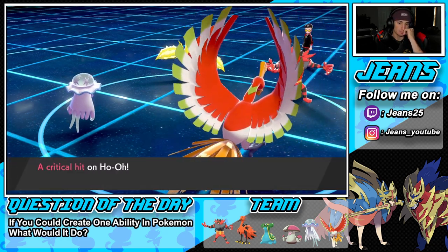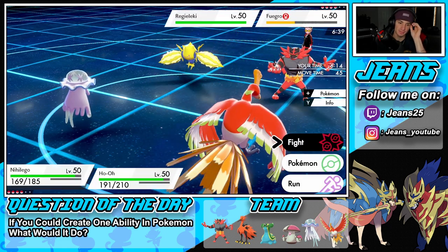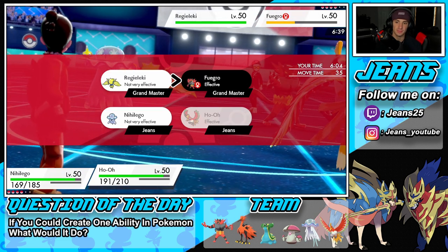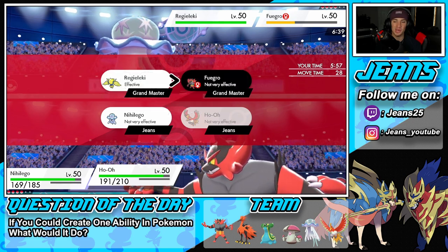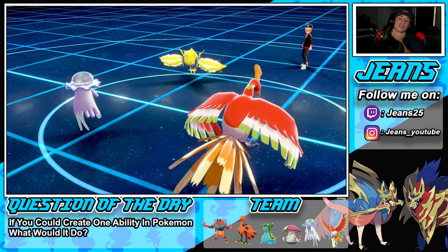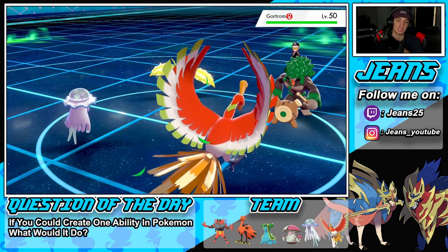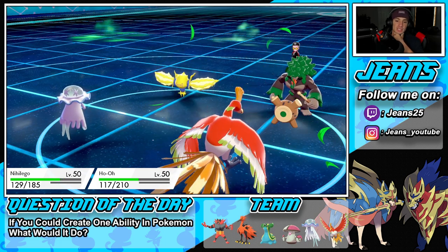He drops a Snarl — okay, I don't think I Meteor Beam right now. I think I just Power Gem instead because I can see an E-Web dropping. Power Gem might not finish it off though. Let me deal damage over onto the Regieleki. He withdraws — okay, cool. He sends out a new Pokemon; I'll Protect next turn. E-Web flies and it's super effective, Ho-Oh is eating it!